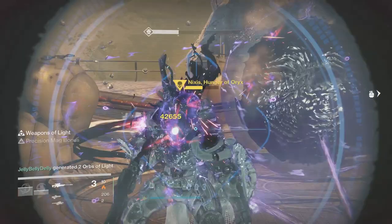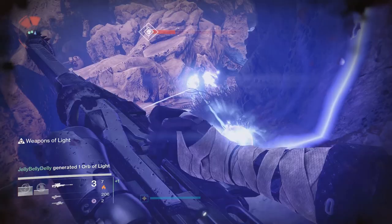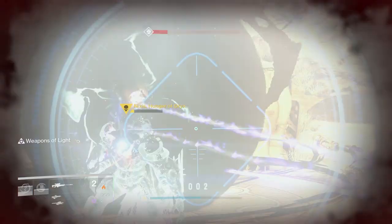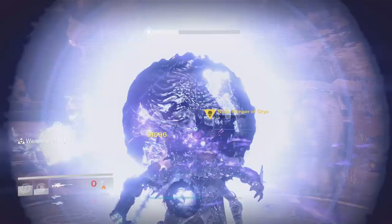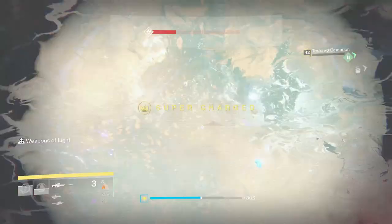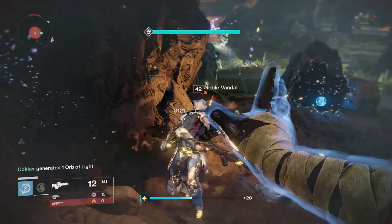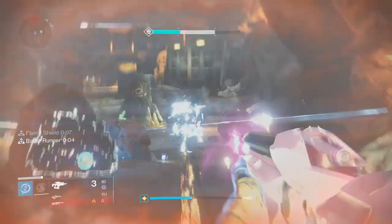What is going on guys, Houndish here, and today I'm back with another Destiny video. This video is going to be a quick and effective run of this week's Nightfall Strike, which is the taken version of the Winters Run Strike. You've got a chance to get the Stolen Will shotgun, which is notoriously difficult to get inside of the Vanguard Heroic playlist. I'm going to show you how you can run this strike in 10 minutes or less with a good team.